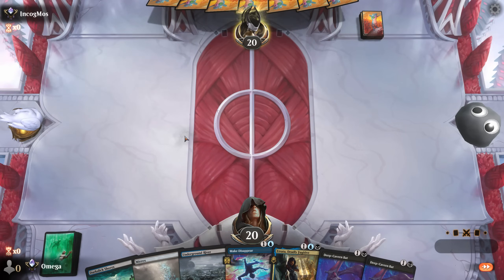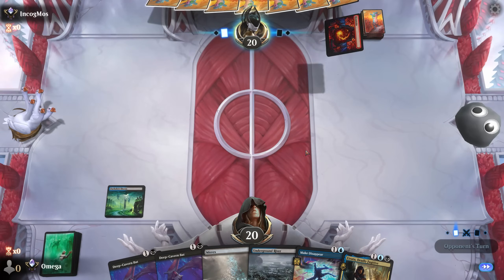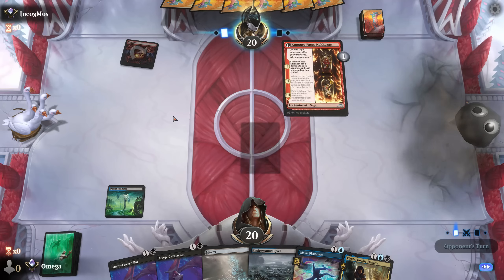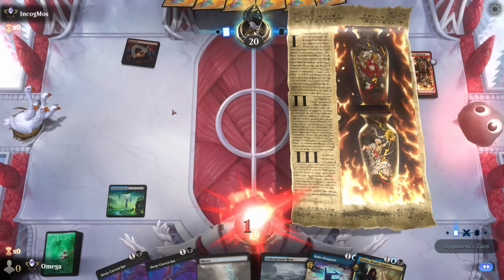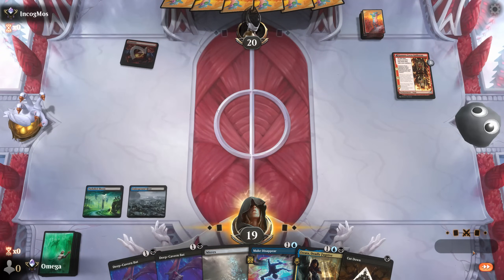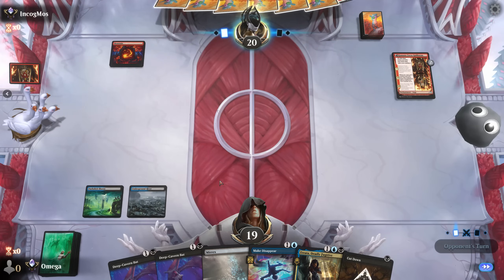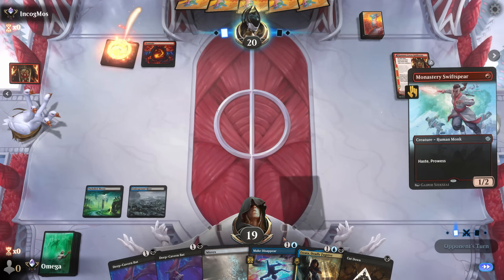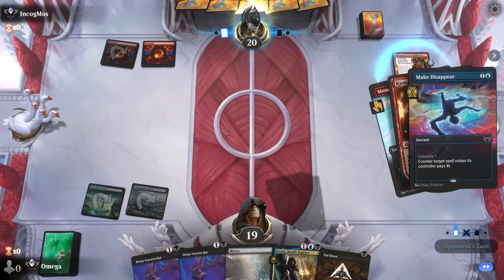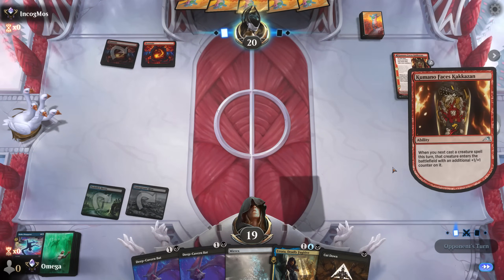We're going first. I like my hand with the bats and Make Disappear - we definitely have options. We are against one of the true decks of Magic. I think we go the river; if that's a small creature we can cut it down, so Cut Down is amazing for next turn. I think we go Make Disappear on this - not the best trade ever, but we negate all the Kumano value.